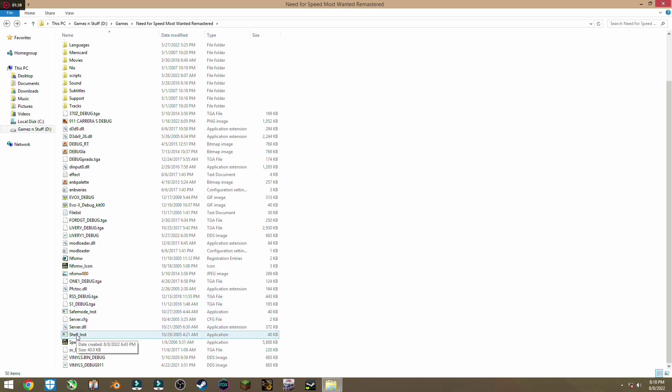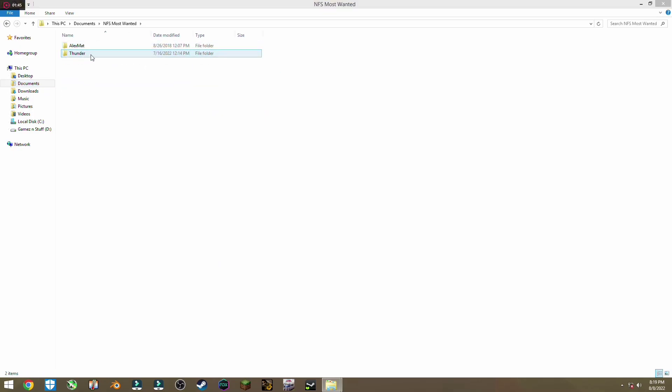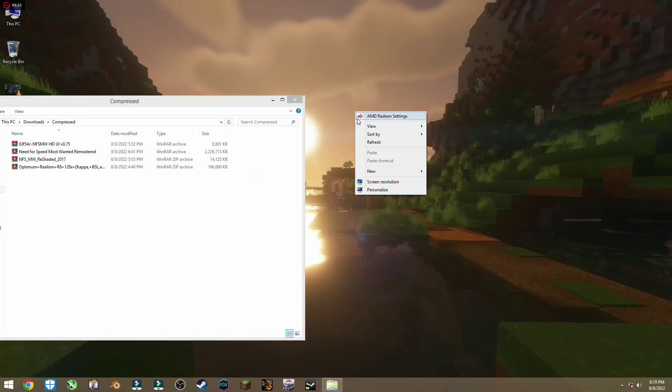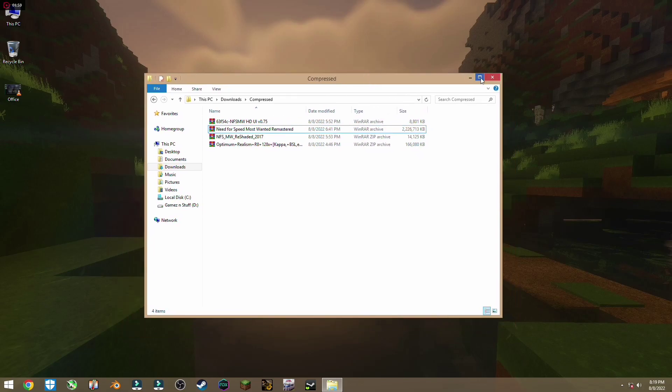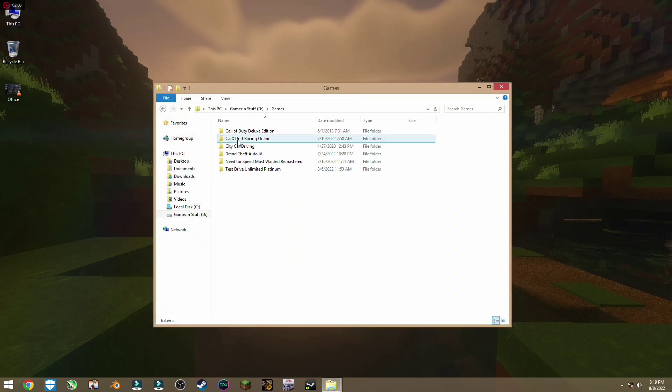Now if you run the game, you also need to make a new save file. The old save file we used earlier where the milestones were locked — I don't think that profile will be fixed. You gotta make a new saved game, play through the whole intro, and the milestone issue will no longer be there — it will be resolved.